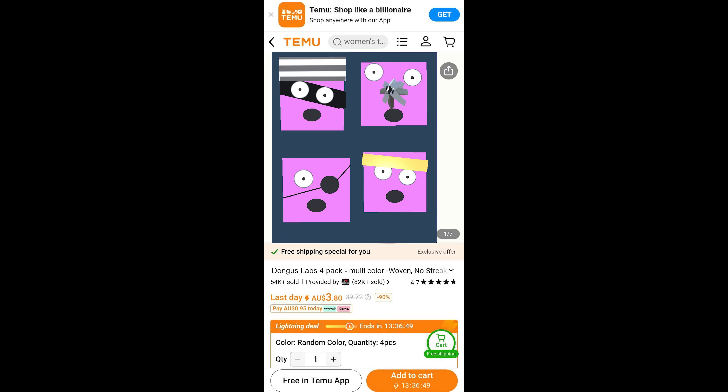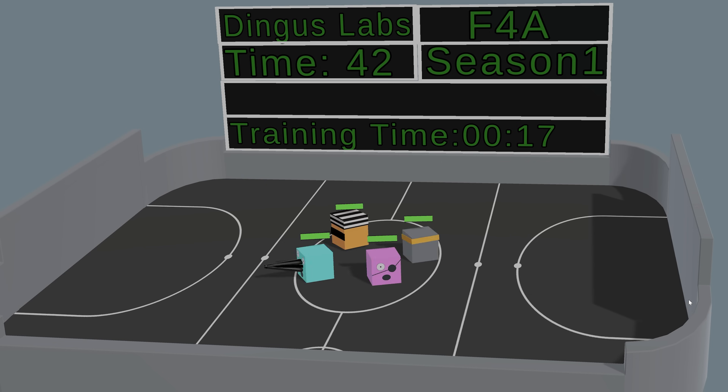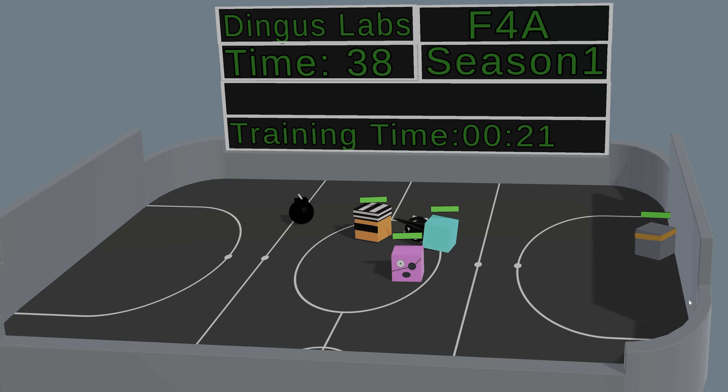This is Dingus, a deep reinforcement learning AI cube. And these are the Dingus 4-Pack you can get from Team U. These Dingus knockoffs are going to duke it out in an ultimate battle for supremacy, using each of their individual abilities to get the better of their foes.